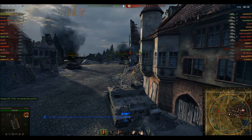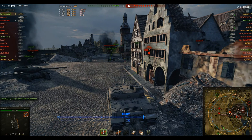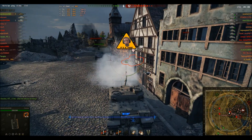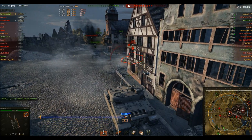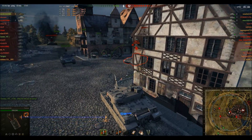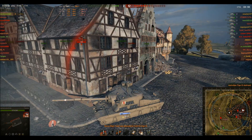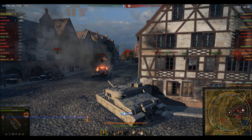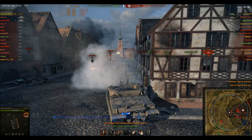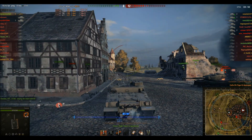He turns around here to try and put pressure on. A Tiger comes out and he pens him. The Tiger bounces — nicely angled. He takes out the Tiger. There's another Tiger-2 over there who's got him tracked on the corner, but he obviously has a good repair crew. He comes round and takes him out. That's five kills in the Tortoise.